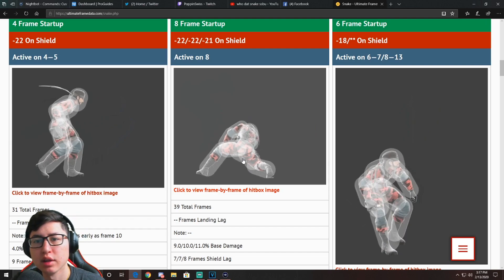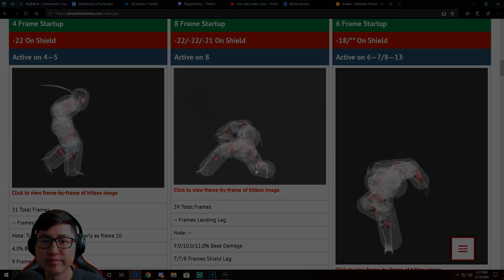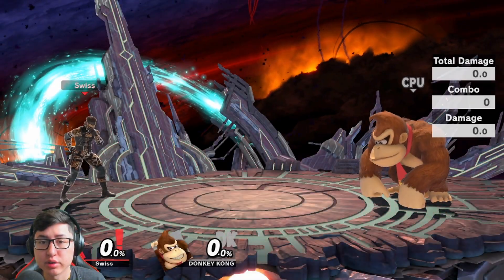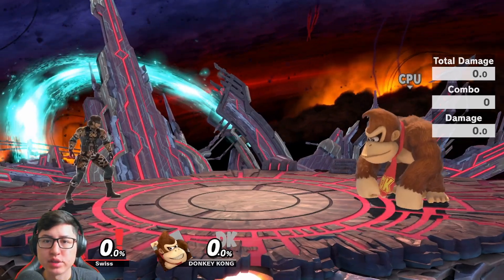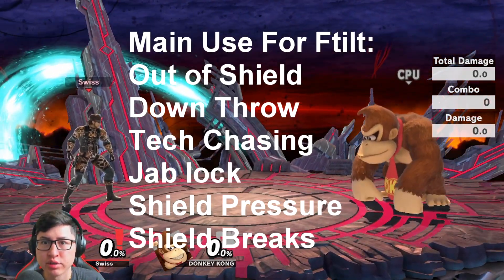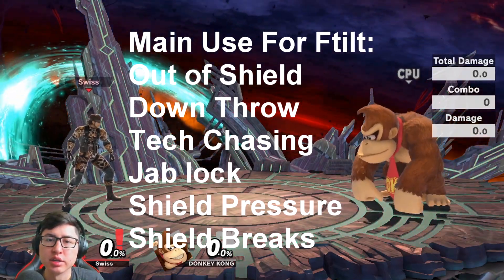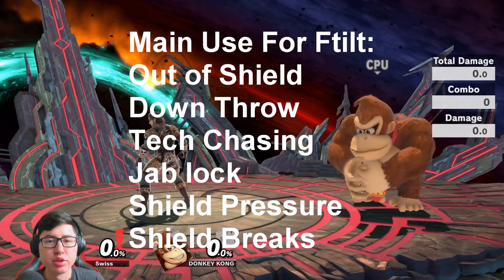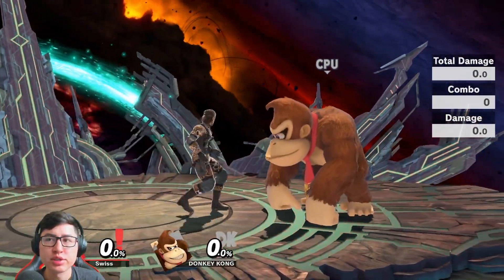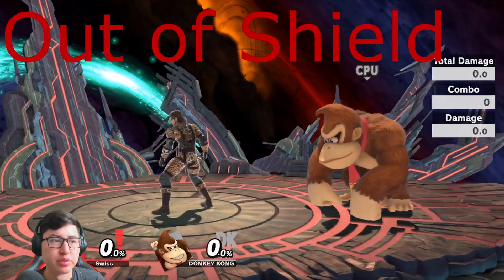Now we're going to go into the game and dive into how to actually use F-Tilt. F-Tilt can be used in quite a lot of ways, but primarily the main strong points are: out of shield, down throw, tech chasing, jab locking, shield pressure, and shield breaking. We're going to go over every single one of these.